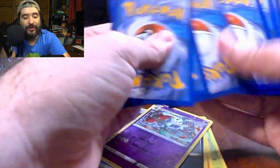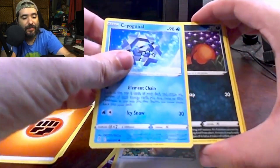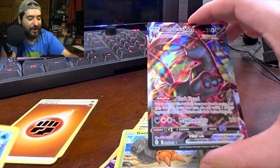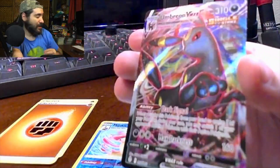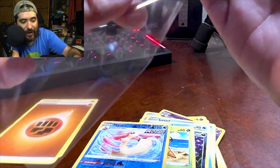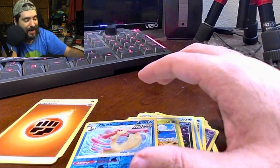Here we go. We got our energy, a Lanturn, an Ursaring, a Crustle, a Lotad, a Teddiursa, a Cryogonal, a Nickit, a Dwebble, and a Reverse Holo Milotic. Oh my gosh. Oh god. An Umbreon VMAX! That is a beautiful card right there. That is two packs in a freaking row. We're lucky today. We're actually hitting the luck. And I don't think I have an Umbreon VMAX already — this is the first time I think I've actually pulled this card. That's nice.